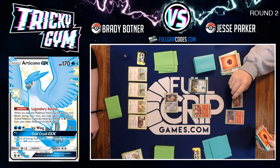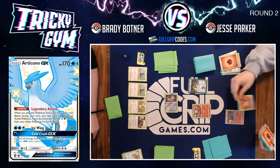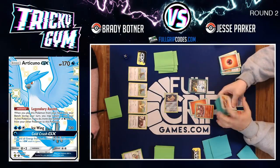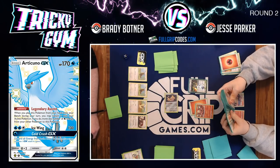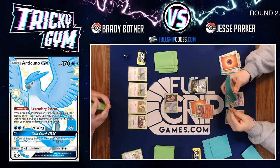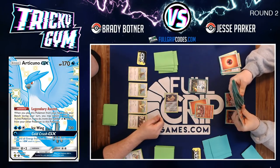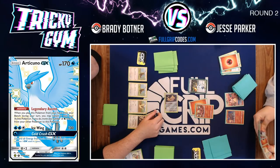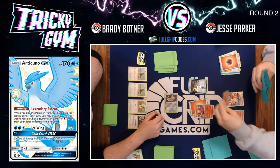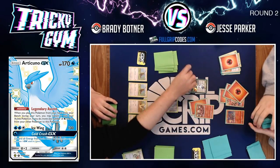Jesse is considering the Charizard and Brexen — a dangerous choice since it'll just be a target that gets pulled up. He does go for the Power Heater, throwing some energy from the deck onto the Charizard and Brexen. Volcanion only does 110 damage, not 120 — so Jesse is going to need to get out the Charizard and Brexen. Brady shows off the Articuno GX, which is a primary strategy he'll use throughout the game.